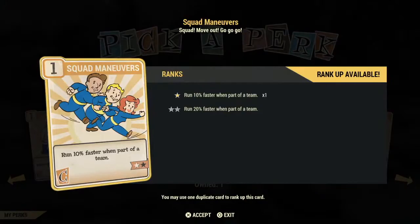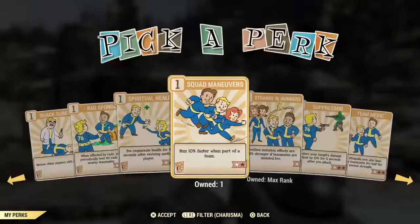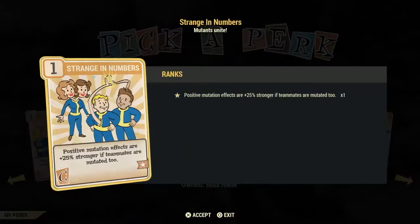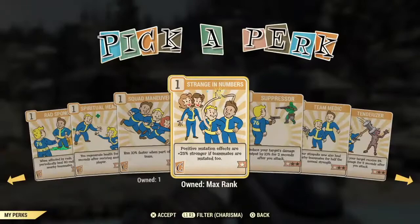Squad Maneuvers is an okay card to use if you have it — if you're on a team, you and your team will run 10% or 20% faster. Strange in Numbers is an excellent, excellent investment if you have mutations — the positive effects of your mutations are 25% stronger as long as you are on a team with one other person who has at least one mutation. Suppressor is a poor investment — once you attack an enemy, you reduce their damage output by 10% for two seconds, but if you take out the enemy quickly this card becomes basically useless.